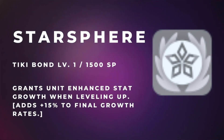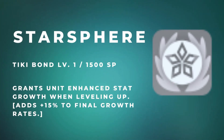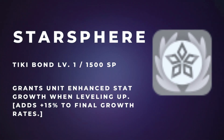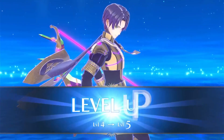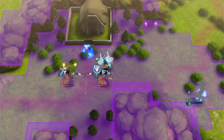Tiki's Starsphere is more expensive at 2,000 SP but much better, as it increases stat increase chances upon level up. I have this on a lot of my units and as I reach late game I'm noticing more and more of them hitting the stat cap on some stats. This skill also stacks with Jean's personal skill, making him a stat-gaining machine. Extra stats for any unit are a plus, so make sure Starsphere is on your priority list.